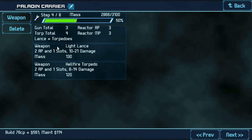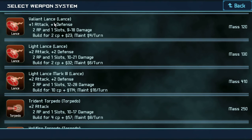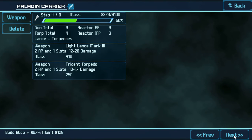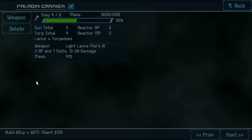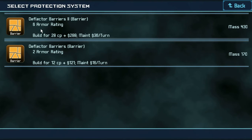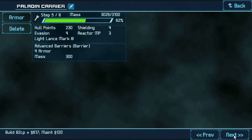So it has a Light Lance and a Hellfire Torpedo. We're going to opt that to a Light Lance Mark III. And Trident Torpedo. Which bumps us way over what we were supposed to be. So I think we can just go with a Light Lance. It's Deflector Barriers — has like triple the mass. Never mind.